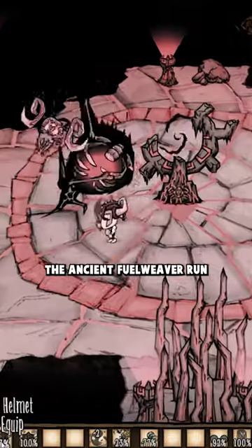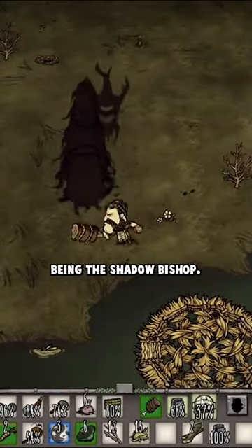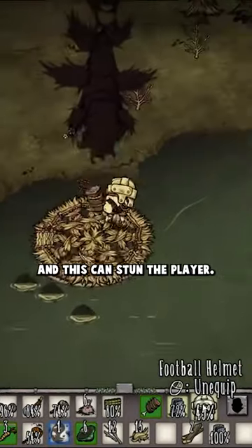You see, in order to finish the Angel Fuel Weaver run, you'll need to, of course, slay the three Shadow Pieces, with the most problematic of the three being the Shadow Bishop. He's able to use an attack that summons a swarm of Shadow Bats, and this can stun the player.